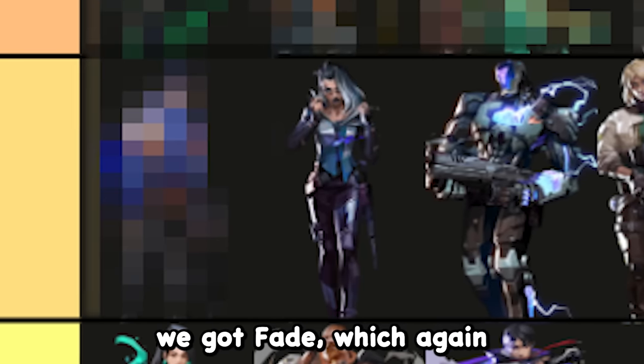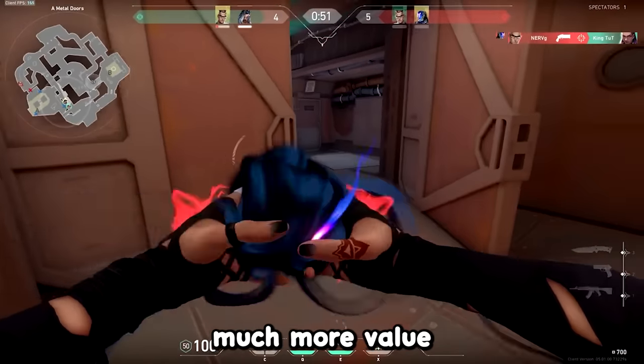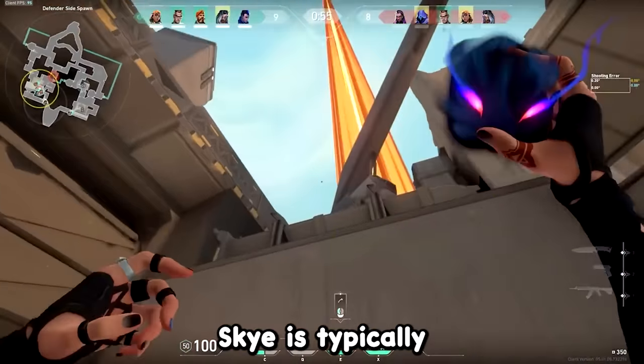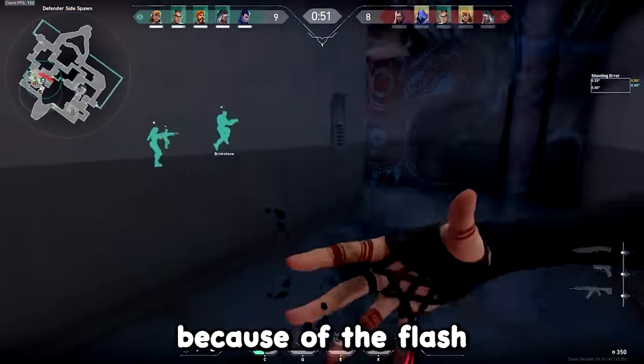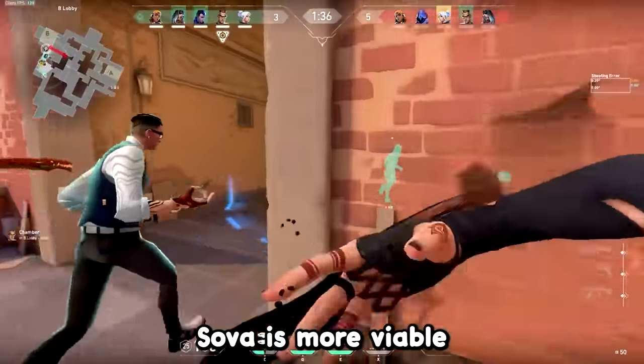In 14th place, we got Fade, which again, due to the Fade nerf to the Prowler, I think the Skye dog provides much more value at the moment. And with the current map pool in ranked, Skye is typically always going to be more viable than Fade on maps like Split or Bind because of the flash, as well as on maps like Ascent, where Sova is more viable than Fade.